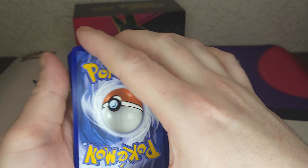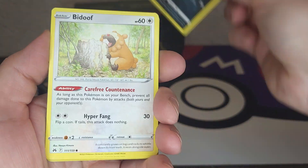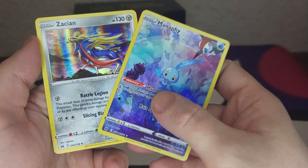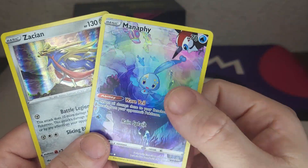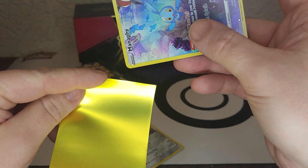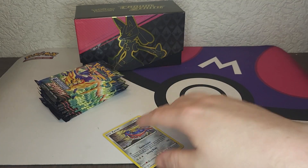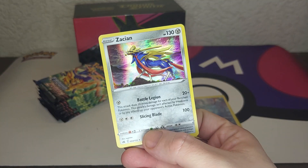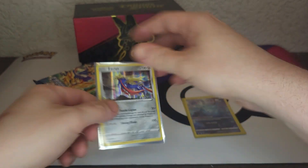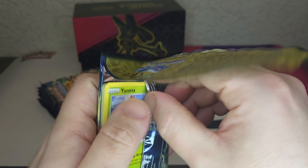Grass energy — metal, Carnivine, Crushing Hammer, Shaymin, Sunkern, Koffing, Beedrill — selling it. Pearleon — ooh, Monferno and Mismagius — very nice! We pulled the Monferno in the very lucky box. Very beautiful card, especially for the background — very beautiful with what's happening on the background, and very nice sunshine. Really cool one. Put that one aside — good pack, still lots more to do.